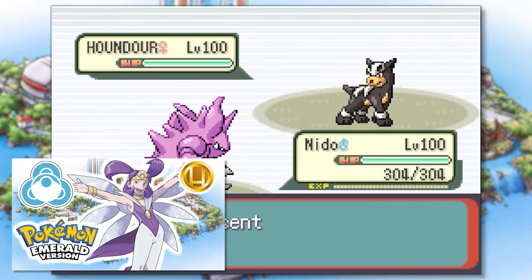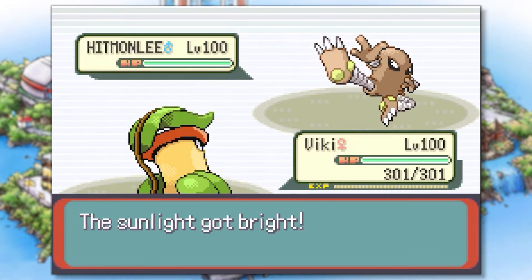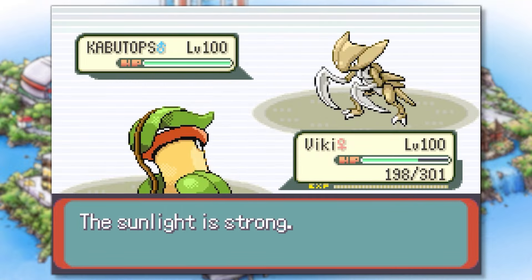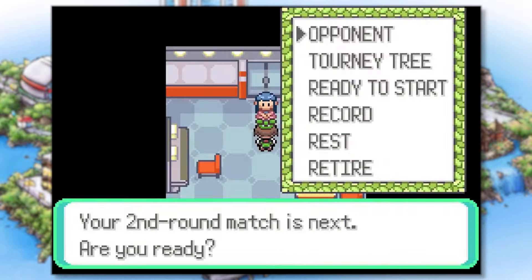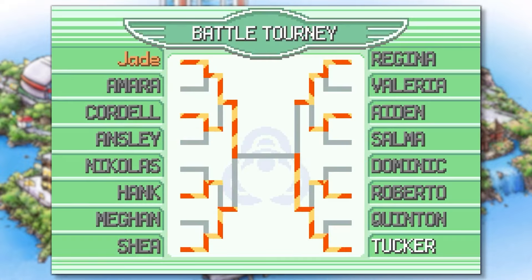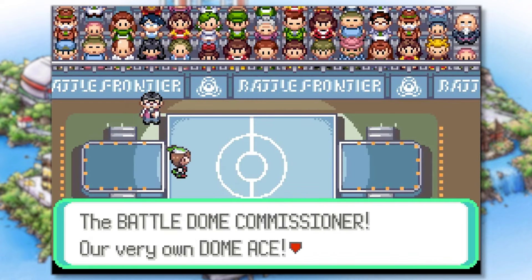Last time we were victorious in the Battle Factory and received the Gold Knowledge Symbol. This time we're taking on the Battle Dome. In this challenge we're forced to complete a series of tournaments to eventually face Dome Ace Tucker at the halfway point for the Silver Tactic Symbol, then again for the Gold Tactic Symbol. We're allowed to bring three Pokemon but can only choose two for each battle, and we're allowed to see what three Pokemon our opponents have before the match begins, letting us devise a decent strategy. Each bracket consists of 16 trainers. Let's jump into our first match with Dome Ace Tucker.